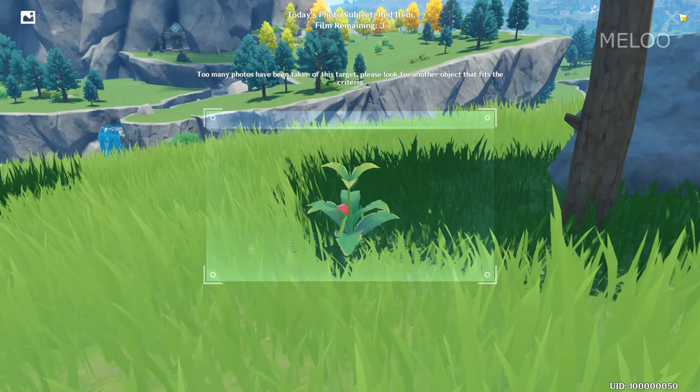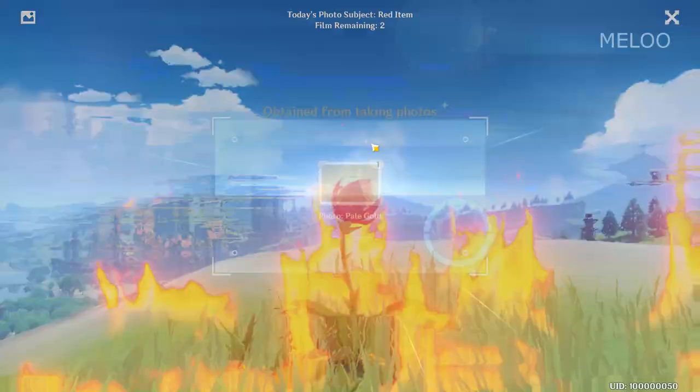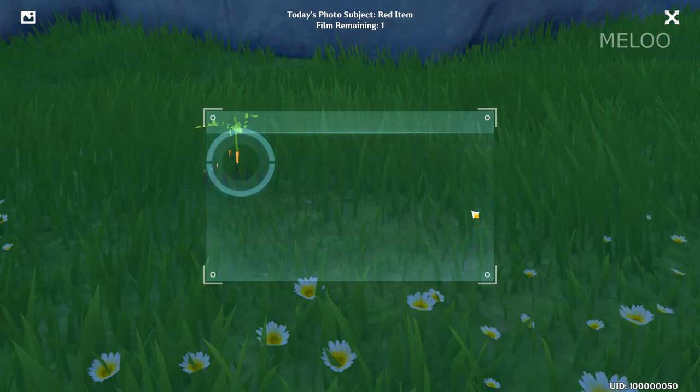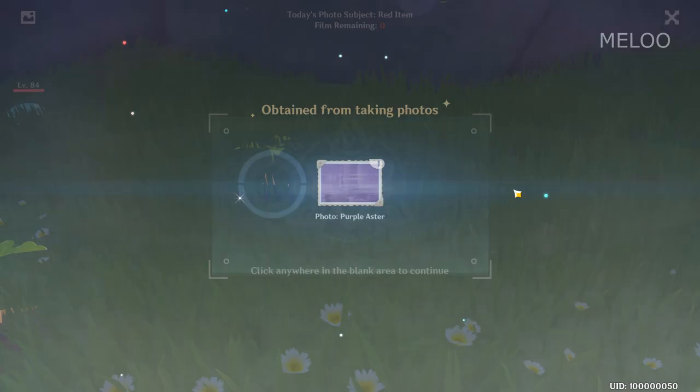You can only take a photo of an object once and the color you will get from it is random. So let's say you have a 4 pack of carrots and you make a photo of all of them — first one could be golden, second one red or whatever. So if you really have bad luck you could get 10 times the same color.